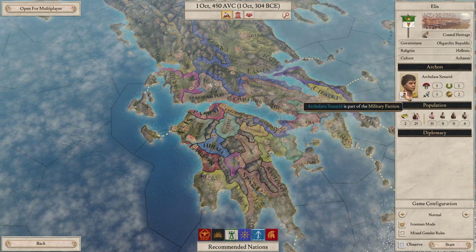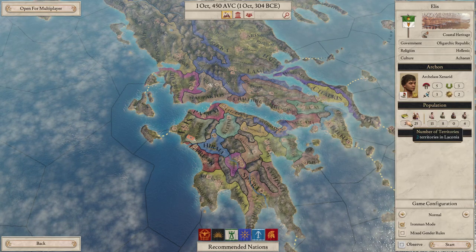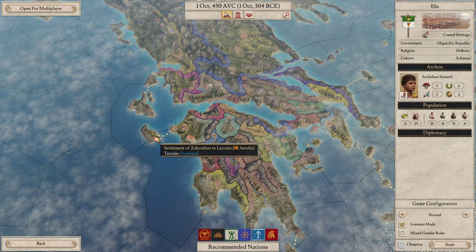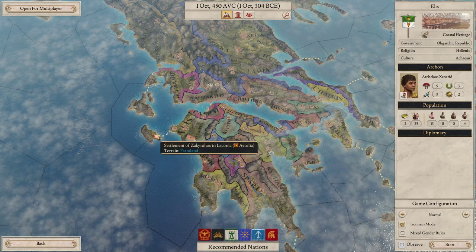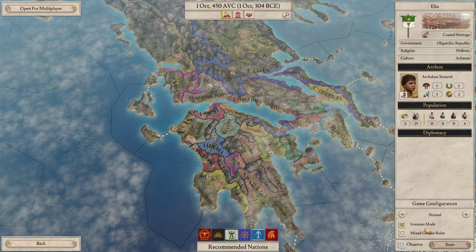We are pretty poor as far as leaders go, but hey-ho. Two territories — is this not ours? No, that's someone else. But these seem pretty good. Let's go for it.